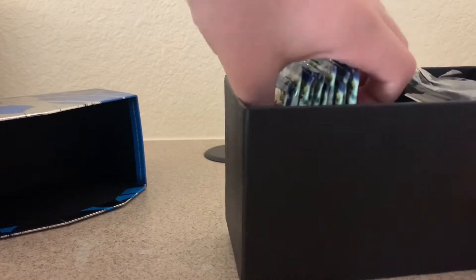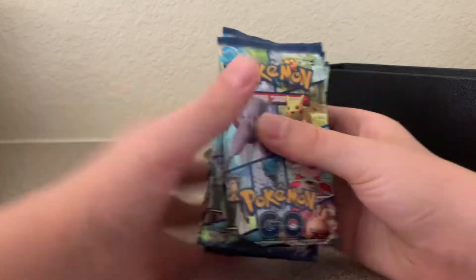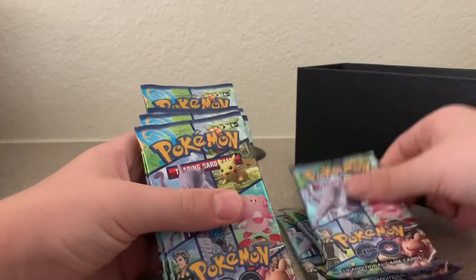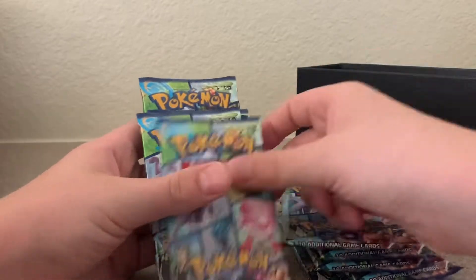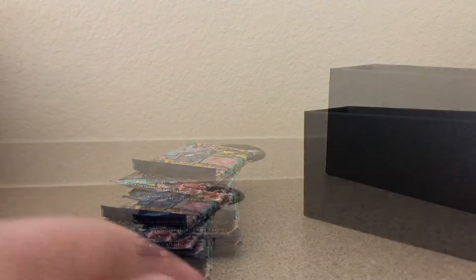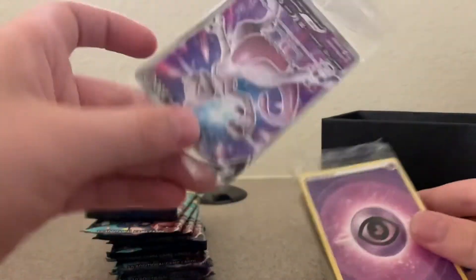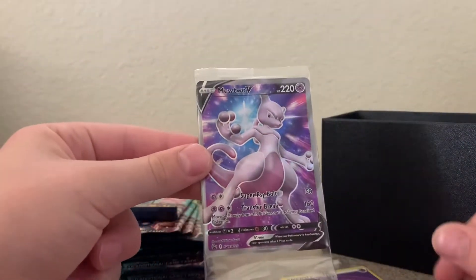Let's just make sure there are 10 packs — there are always 10. 1, 2, 3, 4, 5, 6, 7, 8, 9, 10. Alright, and here are the nice sleeves. So here are the 10 packs. Here's the code card, energy, and here's the nice promo Mewtwo card.